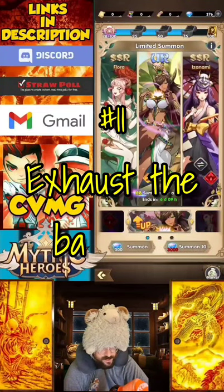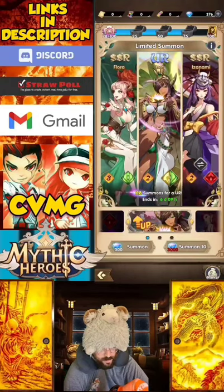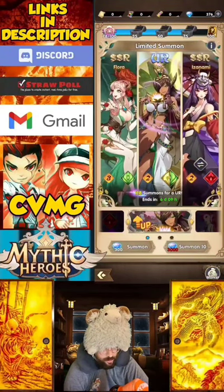Tip number 11: banners are limited, but exhaust the UR desirables. The number to the left of a character is how many more chances you have to get a pity pull of that hero. Once the number reaches zero, the banner is useless and you need to wait for it to reset.